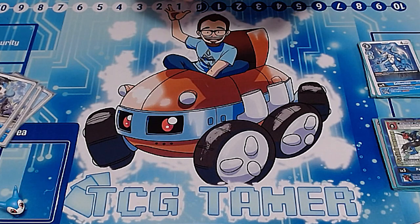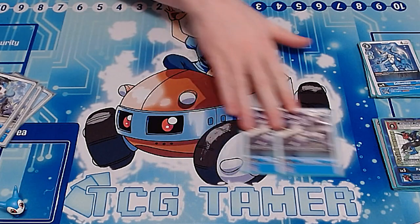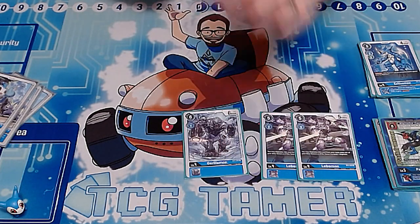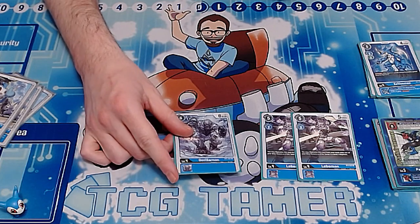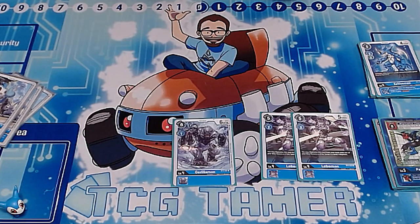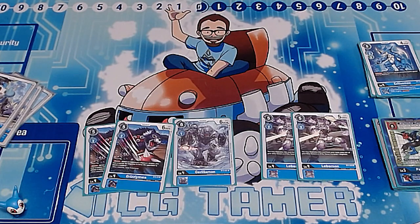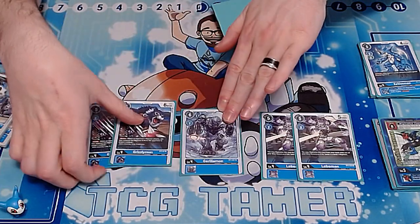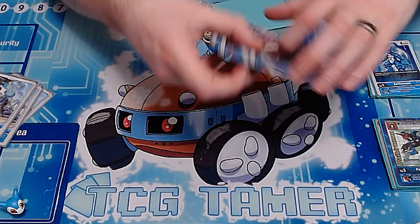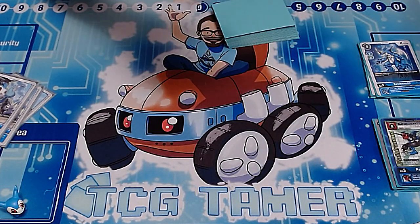For the cards we already had: two copies of Lobo, because Lobo for game is always a thing. One copy of Gorillamon for a cheap evolution to bridge into level fives — it's also a 6000-power beater. And two copies of Grizzlymon, because 6000-power blockers are very strong in this format. That rounds out my eleven level fours.